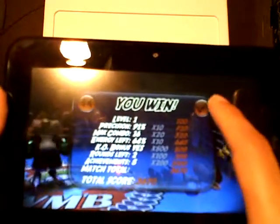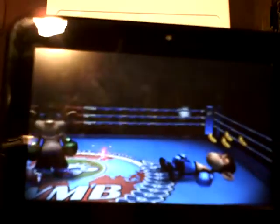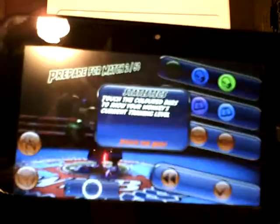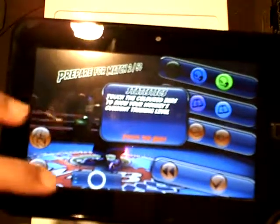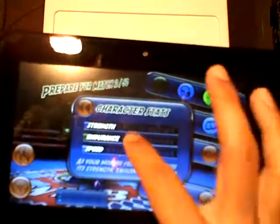You win. It gives you precision, combo, efficiency — basically stats. Statistics — touch the colored bars to show your monkey's current training level. As your monkey fights, it increases its strength, endurance, and speed.